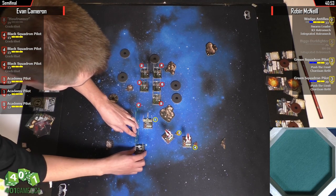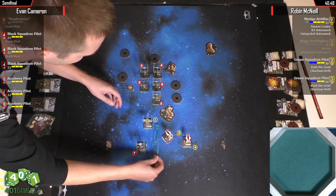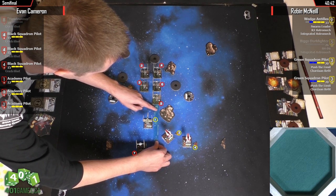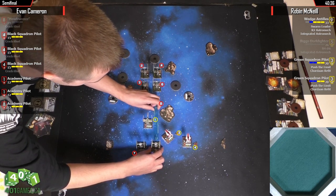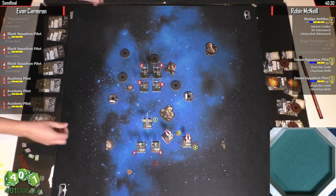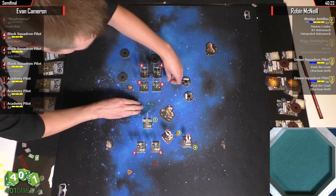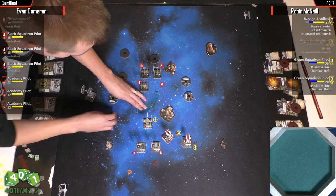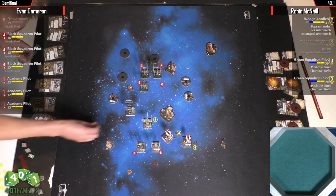The risk with bringing in the A-Wing to where five and seven just were is if he does some shenanigans with the Black Squadrons, Wedge could get blocked. You could start gumming things up with a one hard and then just moving forward. That's a 3-hard — so he's broken his formation, which makes sense since there's no Howl Runner, no need to stay in formation. Although this means he's not committed to blocking Wedge, which is a good thing if Wedge did the K-turn like I think he's going to do.